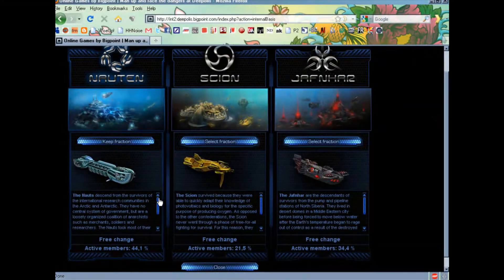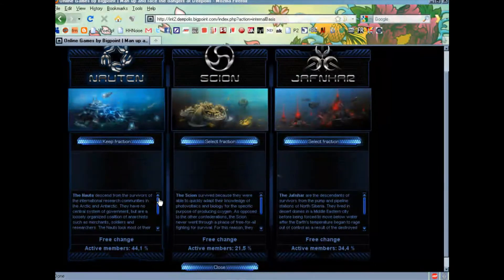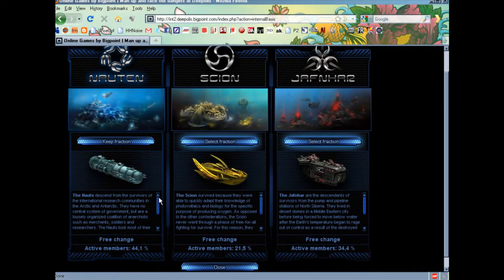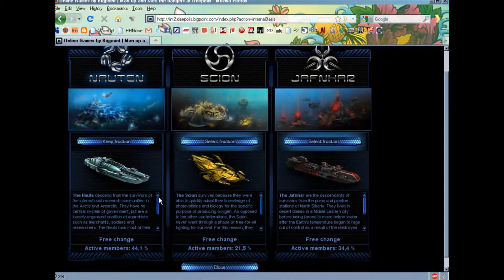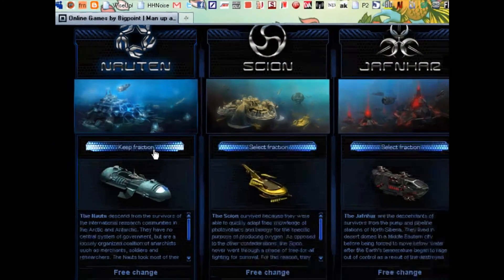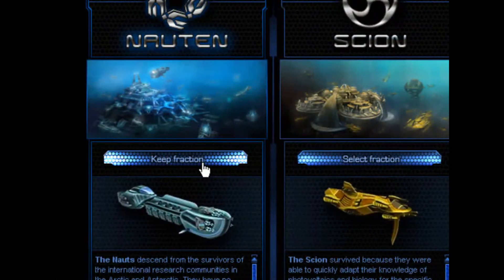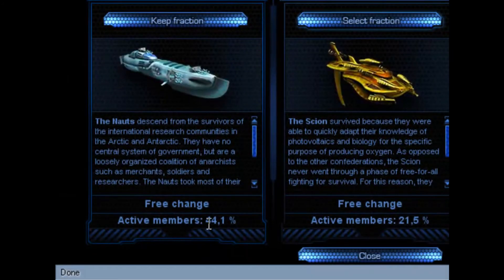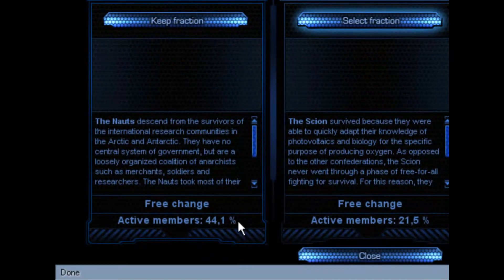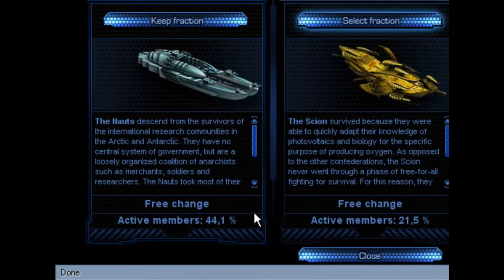Starting at level six, however, you have to pay a fee in the in-game currency called helix in order to switch groups. The longer you stay in one confederation, the lower the switching fee. As you can see here, I've already chosen to be a member of the NOT confederation and I just clicked on that. Down here you can see the percentage of active members who have chosen to be in this particular confederation.